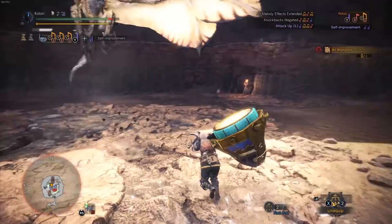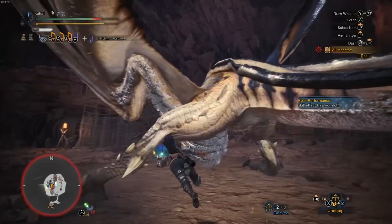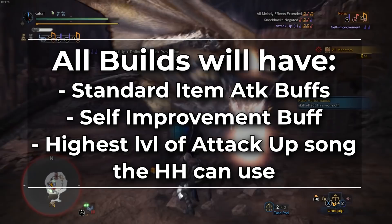All the sets in this video will feature our standard attack buffs along with the self-improvement song damage buff and the highest level of attack up song the horn has. Realistically, both of these songs should always be active when you're attacking a monster. If they aren't, you should be reapplying them.